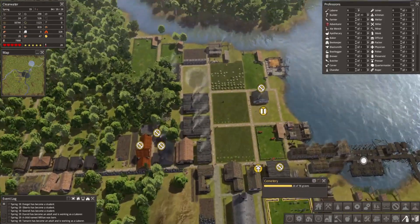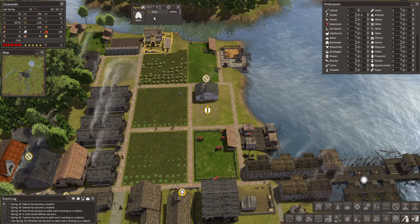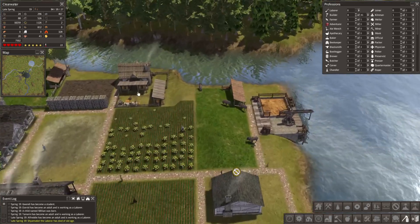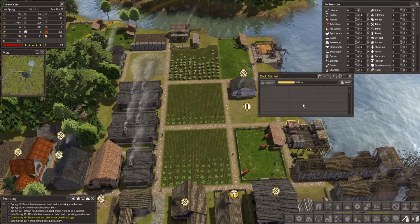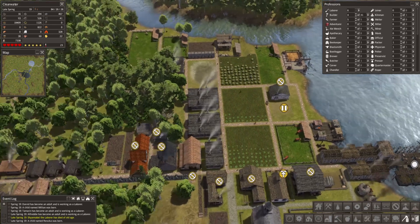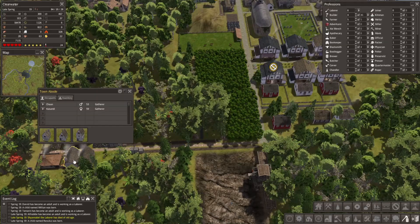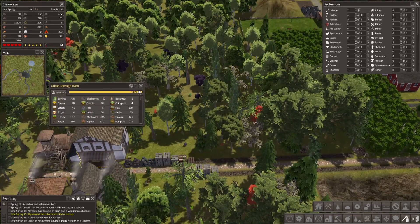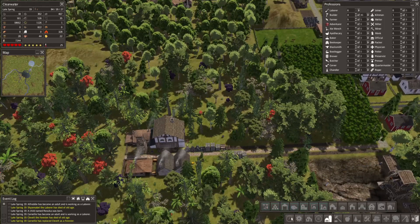Still okay on graves there. What do we need next in our production chain? These guys have beeswax and are being given candles - we're just waiting for enough beeswax to make this actually function. It would be nice to have a little storage barn for these guys. The urban storage barn is completely full, which means I may need to build another storage barn out there as well.